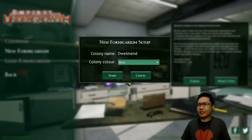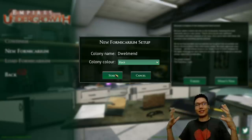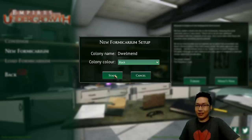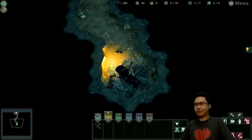By the way, in case you're wondering about the lighting today, we do have the dynamic lighting enabled. So as I go between environments, my face will match the environment because that is the technology we have nowadays. Here we go.